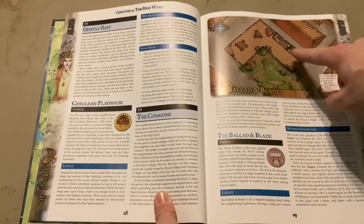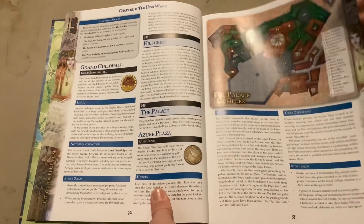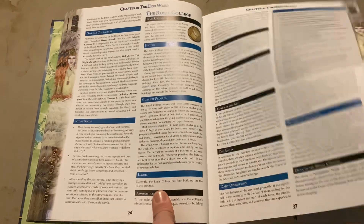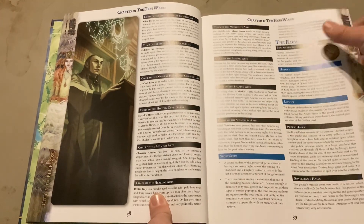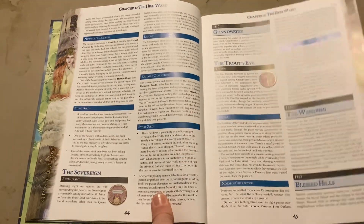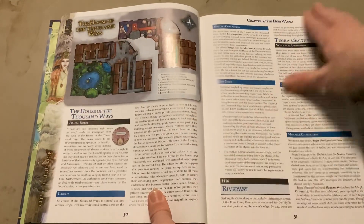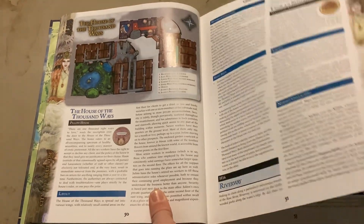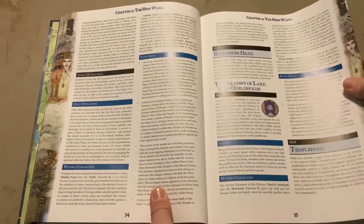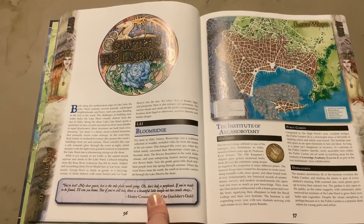It goes further into locations and gives descriptions and visuals — for example, the Ballad and Blade. This whole second chapter is devoted to the High Ward and gives us NPCs as well, so we can see pretty much who we'll run into, plus all the locations. We also get visuals of locations in the North Ward.